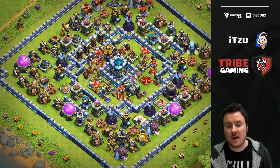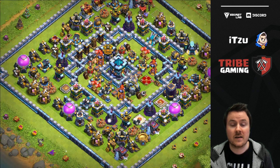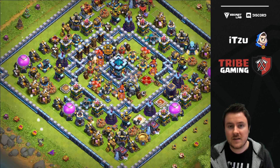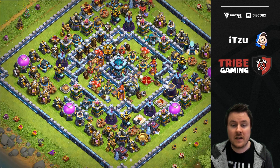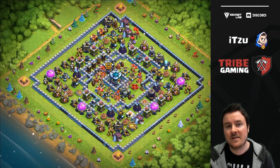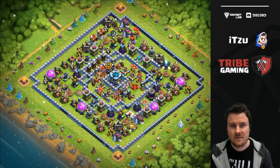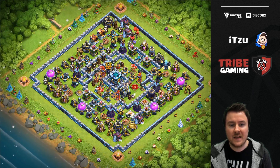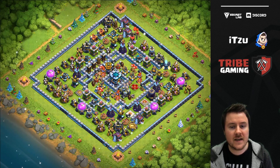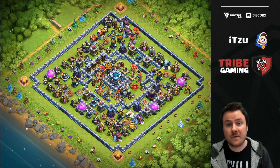As we zoom out a bit more, you can see most of the buildings are two tiles into the base, which means cleanup Wizards cannot reach the trash buildings on the outside to get the percentage. That's super annoying and it's causing a lot of time-fails as well. Even if you're completely wrecking the base, with all the buildings placed far inside you cannot reach all of them. You'd have to bring Wall Breakers for cleanup — which no one does — so time-fails are happening quite often against this base even if the attacker is doing really well.